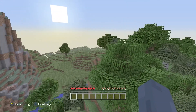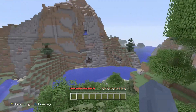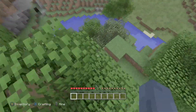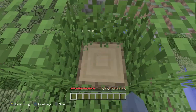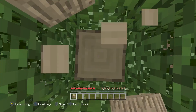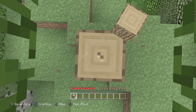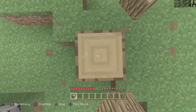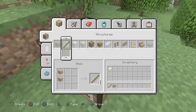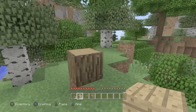Alright, we are spawned right here. We've got some stuff near us which is good. I think we want to start off by cutting down some trees to gain some resources. Let's get this wood, and then we can make ourselves a crafting table and get the essentials.